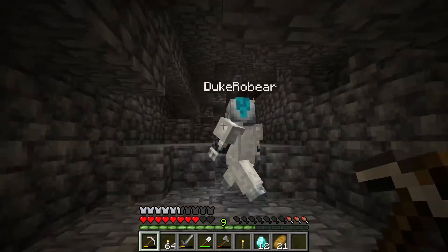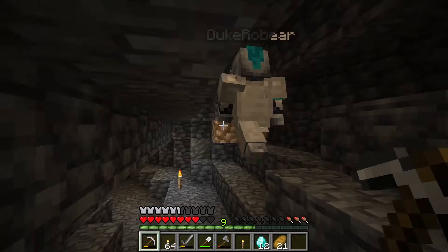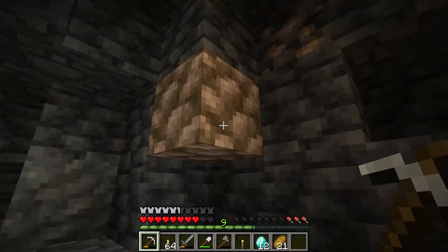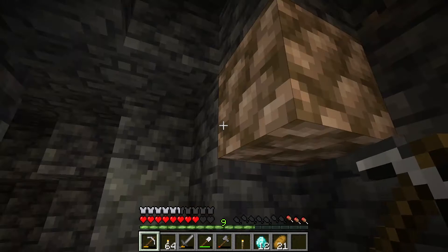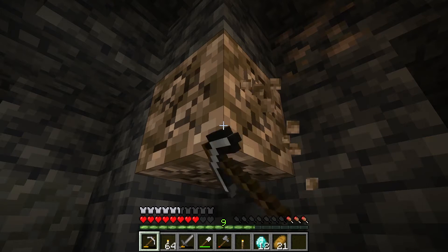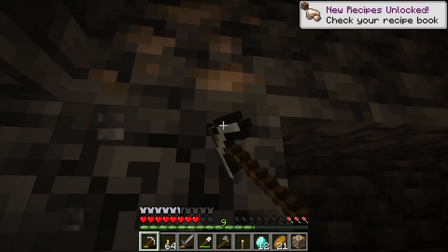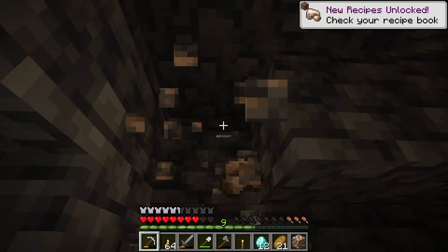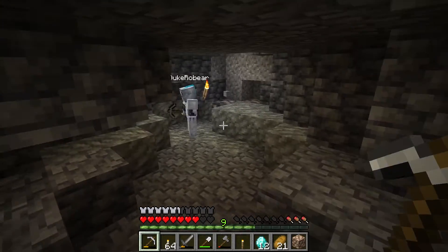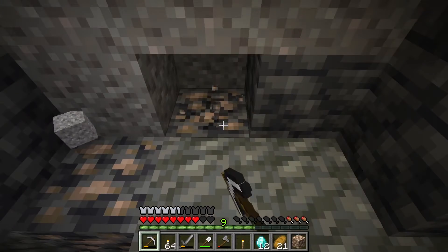Come over here — there is one. This has to be an iron ore vein. Yeah, those are the ones that spawned. Do we want to dig it out? Obviously I'm taking it — I wish I could silk touch this. The iron ore vein? Maybe not. Yeah, sweet. So that's nine pieces of iron right there.